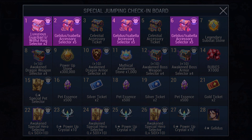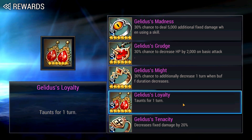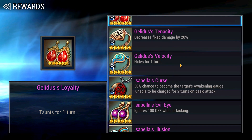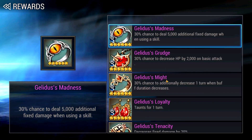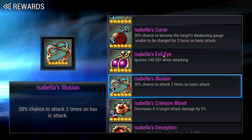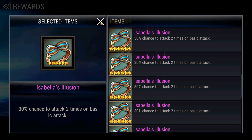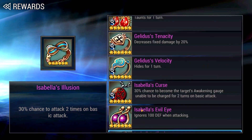For the 15 Galidus Isabella Accessories, do NOT choose 1 copy of each because this isn't for collection purposes. I strongly suggest getting 1 and just 1 Galidus Loyalty for a 1-turn taunt - this will come in handy for Accessory Raid Level 8. Following that, for the next 14, you can split your choices between the Galidus Velocity, Galidus Madness and Isabella's Illusion. Galidus Velocity provides your hero with the height effect. Galidus Madness allows you to do additional 5000 fixed damage per skill use. Isabella's Illusion allows your hero to attack twice with every basic attack - very good for PVE DPSers like Shane and Velika. It's difficult to advise exactly how many copies of each because the accessory upgrading system heavily involves RNG. A single copy doesn't guarantee a definite upgrade; sometimes it may require anywhere from 10 to 40 copies to fully upgrade an accessory.